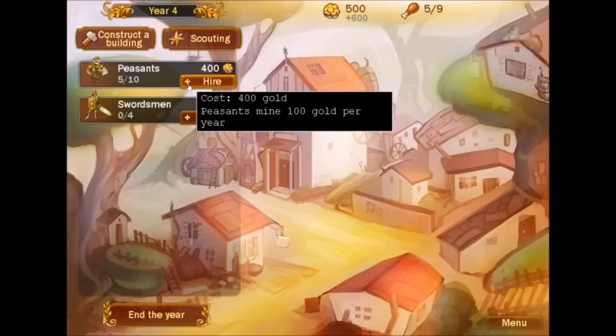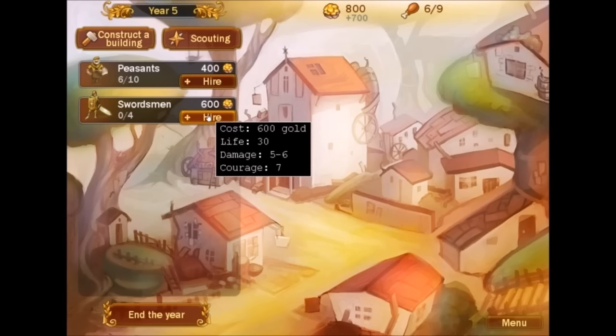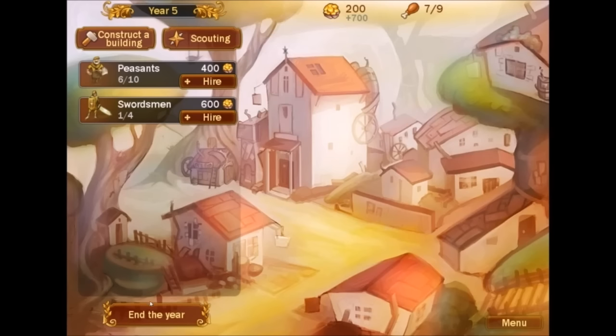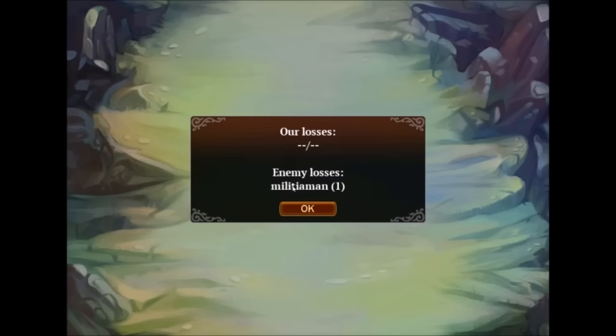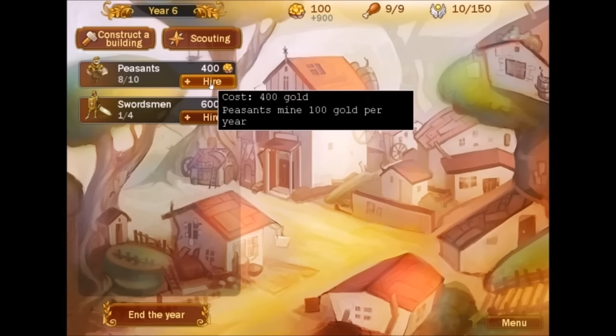Construct a building — chicken farm — and then another peasant. And then I'm going to go ahead and hire a swordsman, because I know at some point we're going to get attacked. End the year. Good thing I did. Getting some faith. I'm going to go ahead and hire more peasants. Now we're going to need another farm.